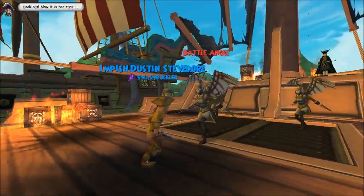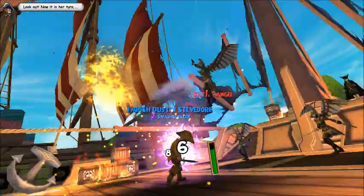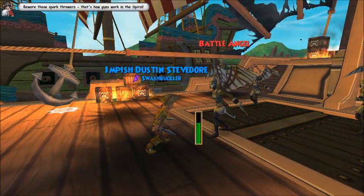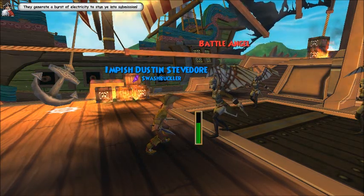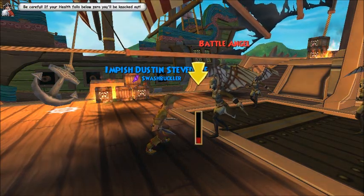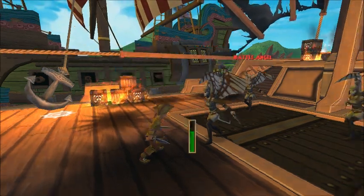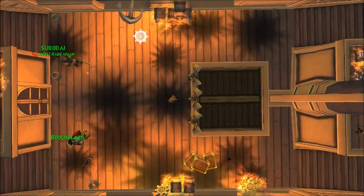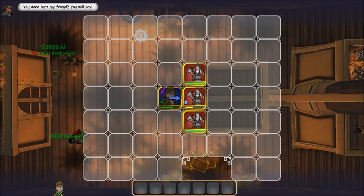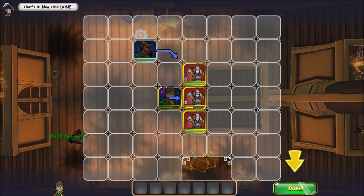You're well done! Look out! Now it is her turn! Beware those spark throwers — that's how guns work in the spiral. They generate a burst of electricity to stun you into submission! Be careful — if your health falls below zero, you'll be knocked out! Your turn! You dare hurt my friend? You will pay! Your companion gets a turn! Click the closest angel to order Sumodai to attack. That's it! Now click done!